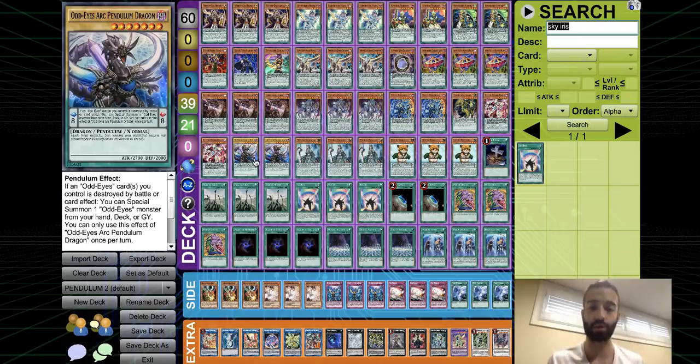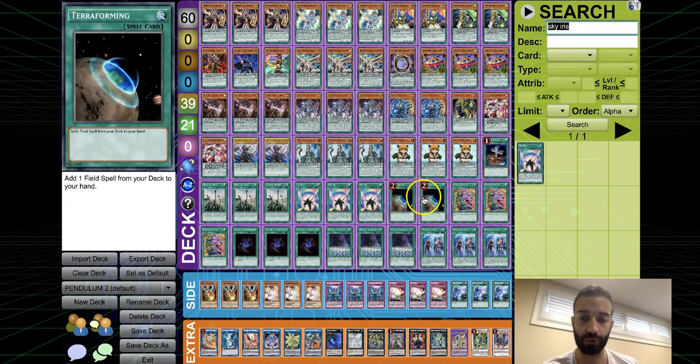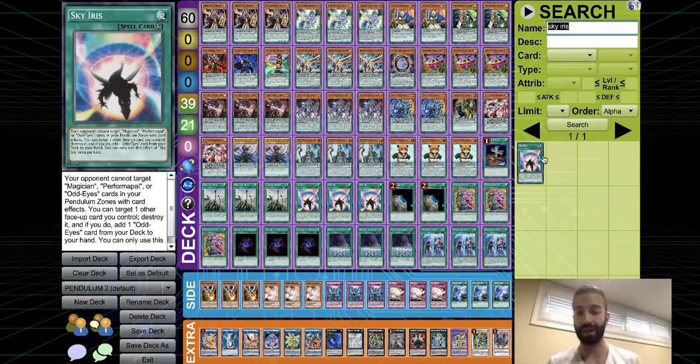I play two Autos Arc Pendulum because the deck needs more high scales and having a backup in case you banish one is extremely important. Duos Alliance's effect is relevant too — if you draw two of the 12 Autos-related cards (four Autos monsters, five actual Autos cards at scale 5 and 9, plus three Duos Alliance which searches an Autos card), you get to resolve Autos Arc Pendulum's effect: a free turbo card, a free monster on board, and another level seven.